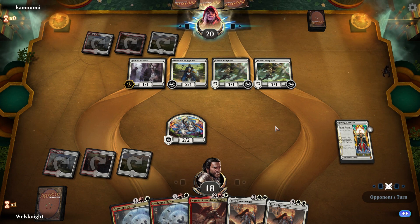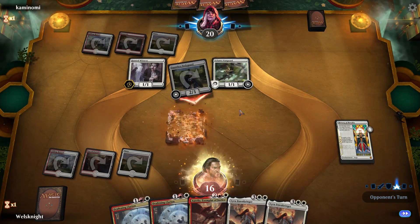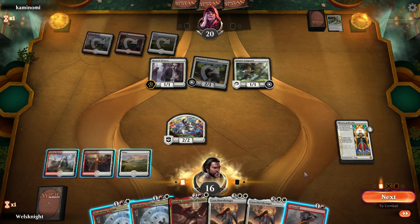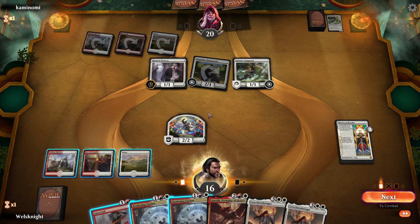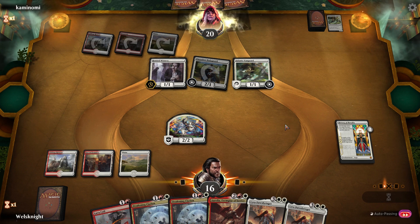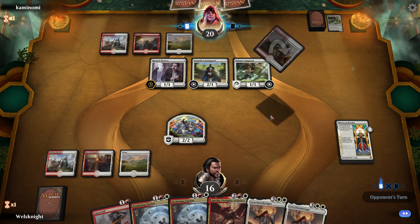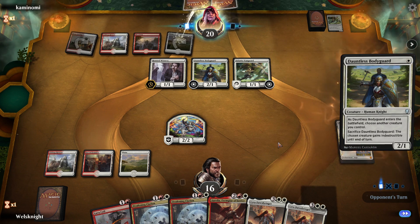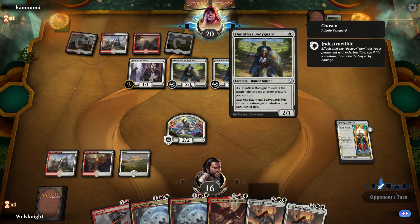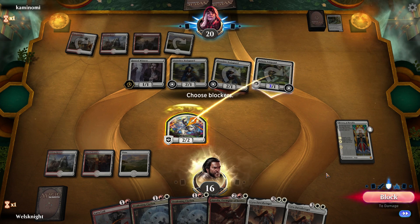That means we can do some crazy things with Deafening Clarion because he'll have to pay four life. We'll block here. He did not pay the life — surprising but fine. I don't think I want to Lava Coil the Hunted Witness, so I'll just pass. I'll gladly trade — wait, what did you make indestructible? I'll block his other Vanguard.